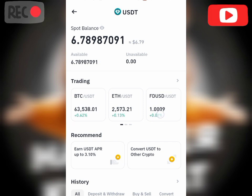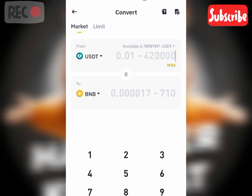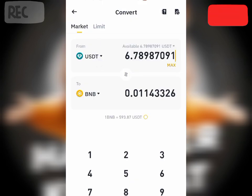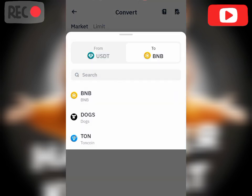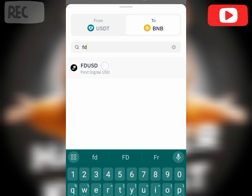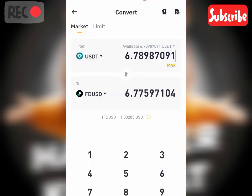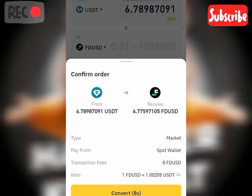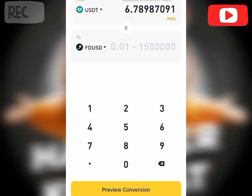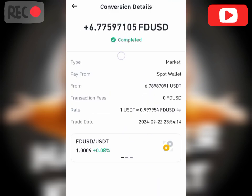At the end of the three days, when I tap on 'convert USDT to another crypto,' I'm going to click max. Let me search for FDUSD — I'm going to tap on it. I want to max my USDT and convert it to FDUSD. Let's preview the conversion and convert. My USDT has now been converted to FDUSD, which I'm going to use to stake in the launch pool.